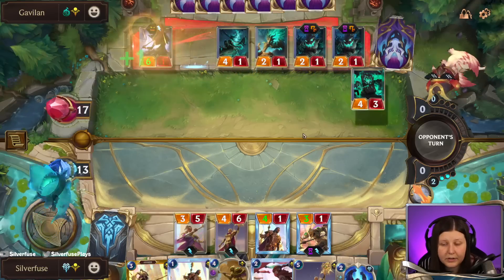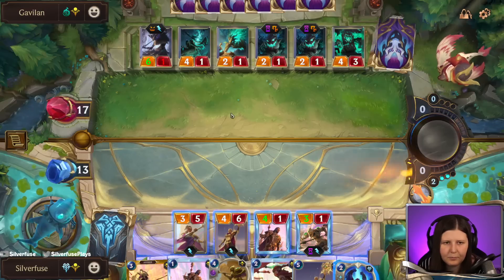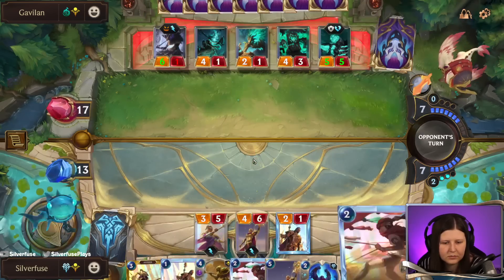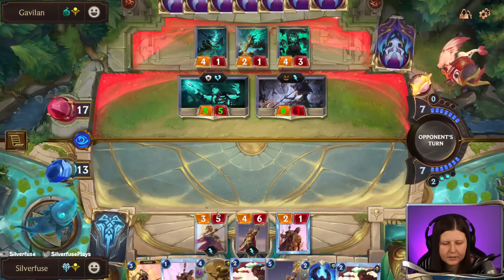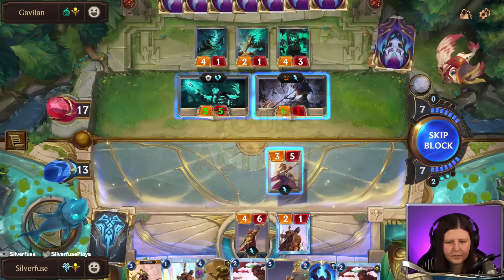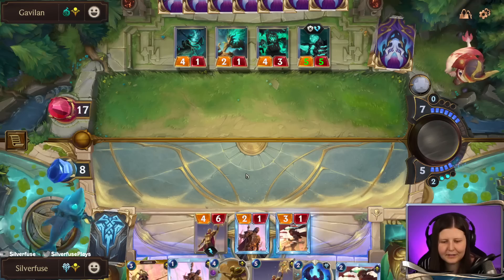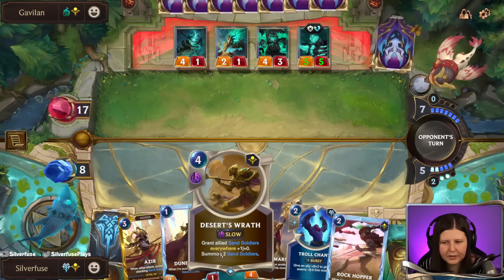We don't attack here because of slay — bit unfortunate. It's just not quite where we want to be yet. Staying fearsome is giving us some trouble. I think I'm gonna play another inspiring marshal but not quite yet. I think I want to get a zero out too — next turn, not this turn.